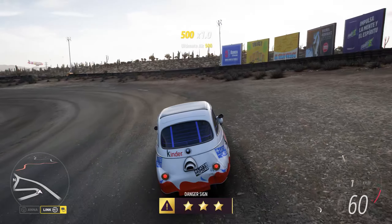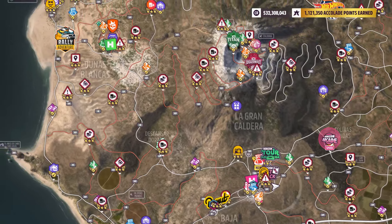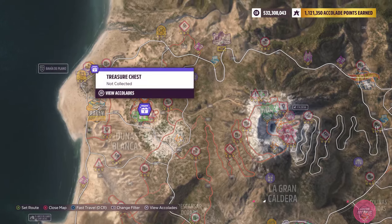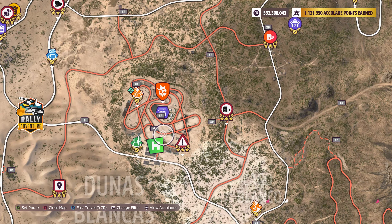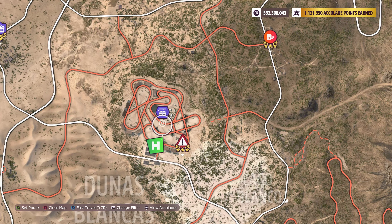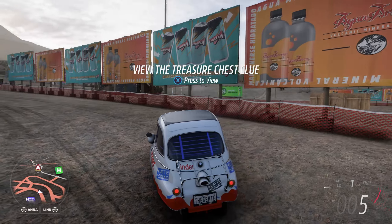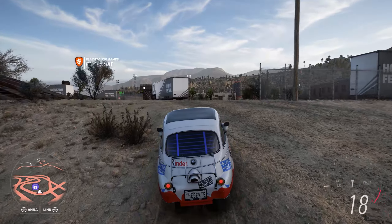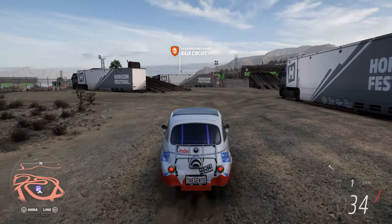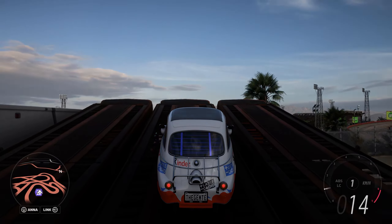There we go — gentle and easy with the throttle. Let's just beeline fast travel. This particular one — oh, there it is. Spotted. It's on top of a truck, so we just don't want to fall off the truck.